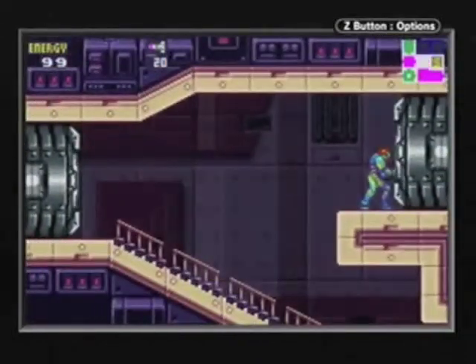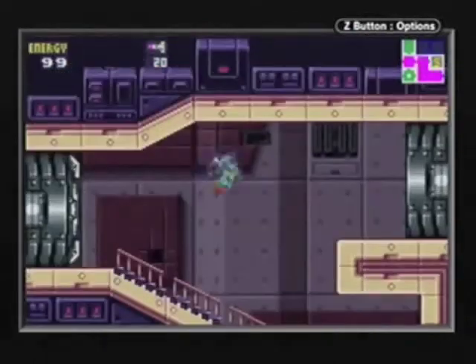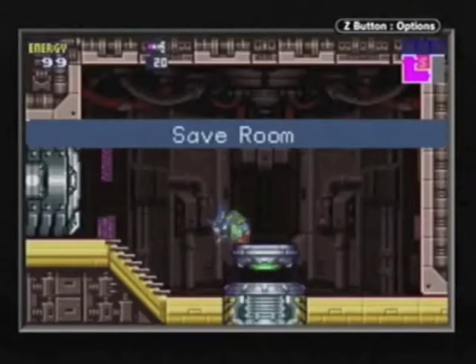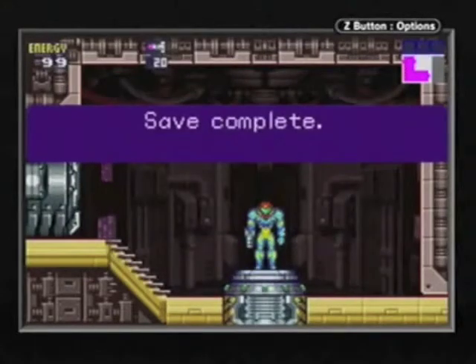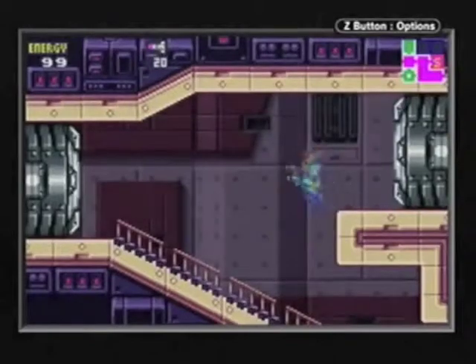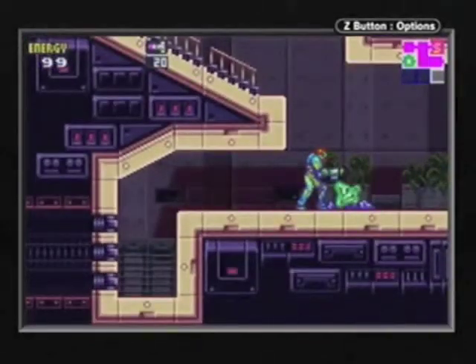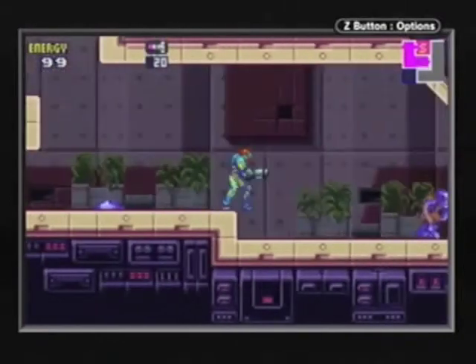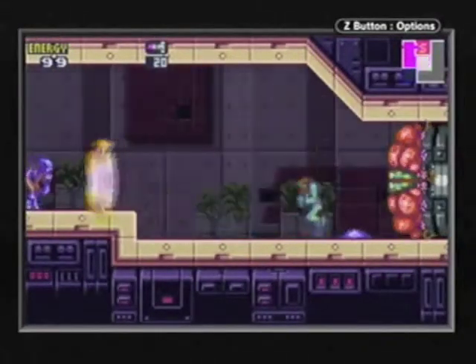Gameplay challenge number one! Try to dodge the energy tank. You don't have to dodge it forever, just prove you can dodge it. My brother is here and he just gave me a thumbs up. And now for our first... Whoa! Door mini-boss!